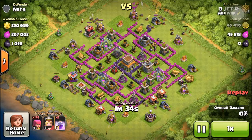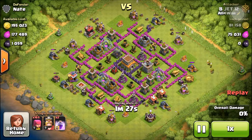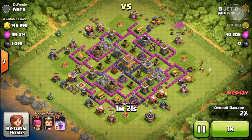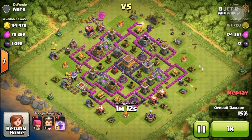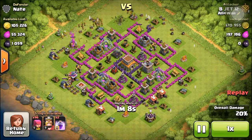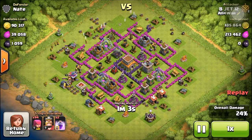I'll be making another video after this one about a cheap go-wipe strategy. Just place the archers around and try not to get hit by the defenses. But here it was kind of impossible, so I had to use more. I think I ended up using all my archers because it was my last attack of the night.